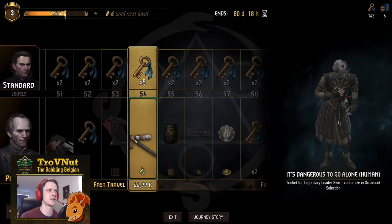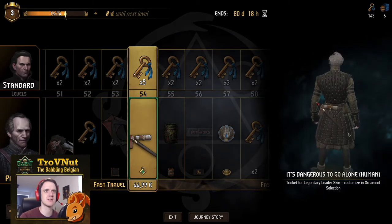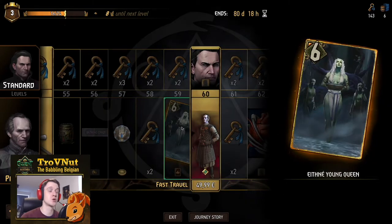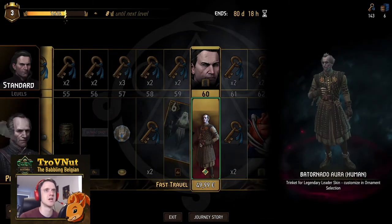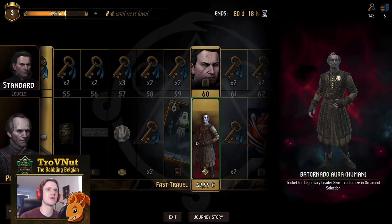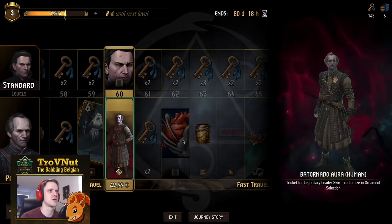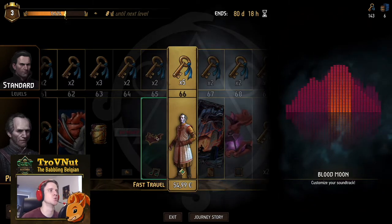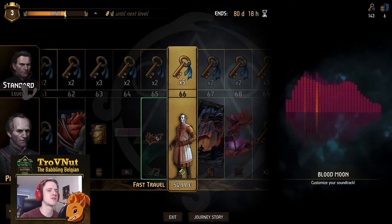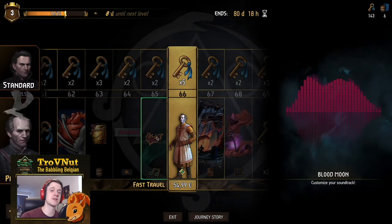A few more ornaments — one says 'It's dangerous to go alone, human,' so he gets a little sword. Continuing on with the evolution cards, we get the Scoia'tael evolution card. Then a bat tornado aura — basically if you want to play Batman, this is the perfect aura for you. And then we get the blood moon music, a bit more of a creepy set piece you can use as background for your games.